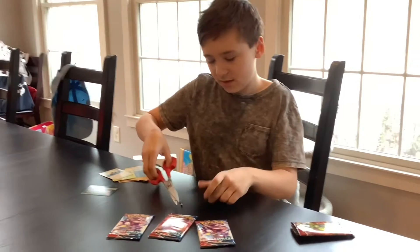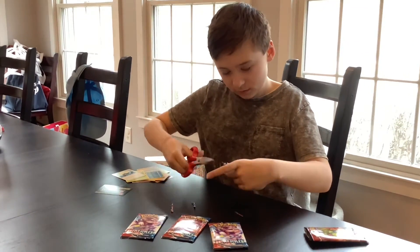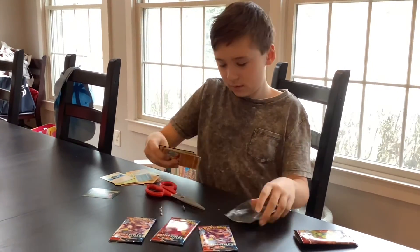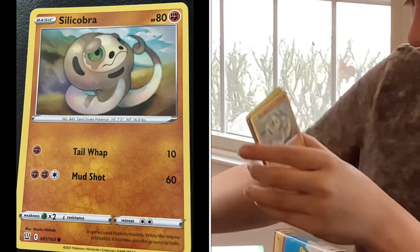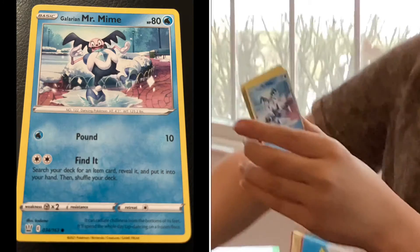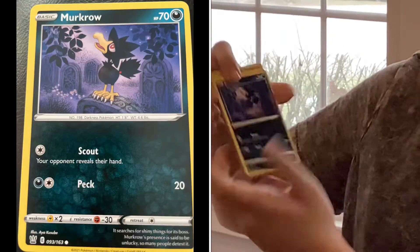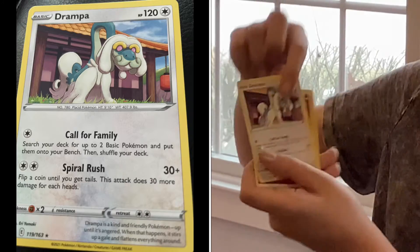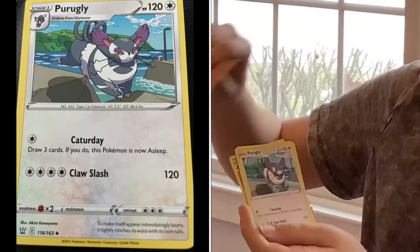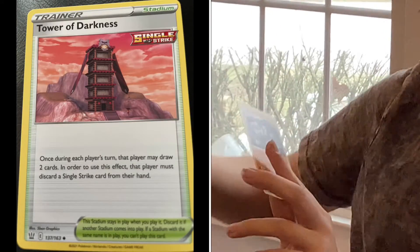Second pack. Minfina, Silly Cobra, Galarian Mr. Mine, Bronzor, Murkrow, Cacturn, Grandpa, Fighting Energy, Perugly, Tower of Darkness, and Gerder.